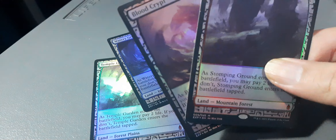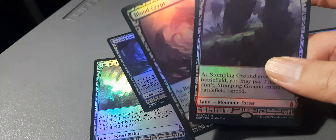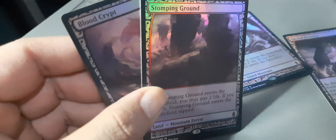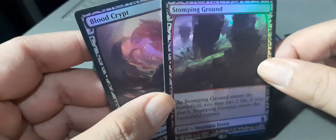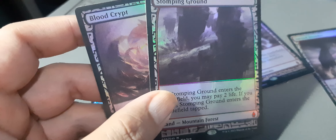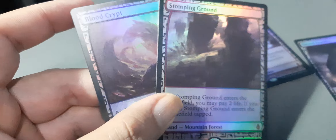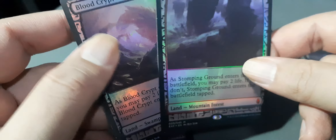Yes, I do have a full set of duals, full set of Fetchlands, but one card that I really love are the Shocklands. And this art is just super amazing for Shocklands. When I make a Commander deck, I'm planning to put these guys in so we can have some shiny, Foily action for Commander.